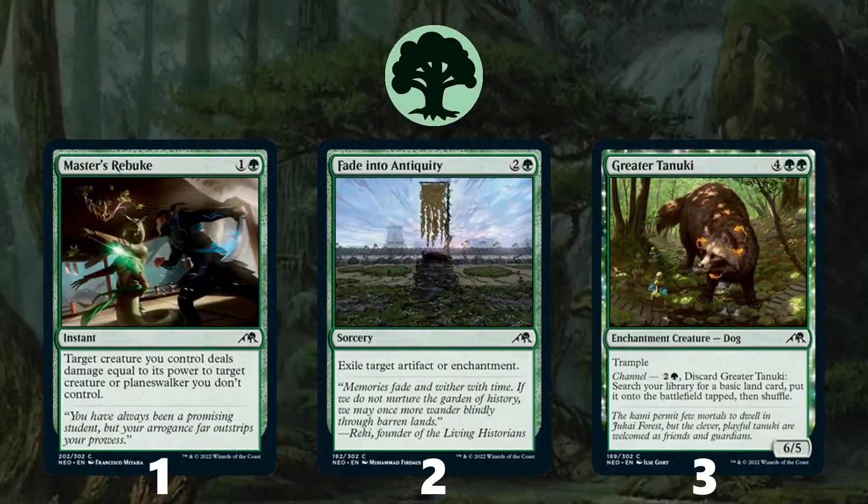Moving on to Green, at number 1 is Master's Rebuke, an instant-speed bite spell where your creature deals damage equal to its power to a creature or planeswalker you don't control. Green has big creatures in this set so you'll often kill anything your opponents have, and instant speed means you're less likely to get blown out. At number 2 is Fade into Antiquity, great removal for green because there are tons of artifacts and enchantments in the set, exiling key threats for just 3 mana. At number 3 is Greater Tanuki — 6 mana for a 6/5 Trample, but the channel ability lets you discard it to get a basic land into play tapped, fixing your mana early and making it a fantastic addition to green decks.